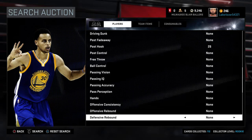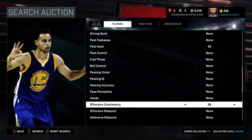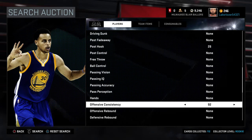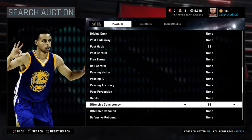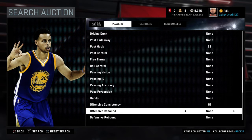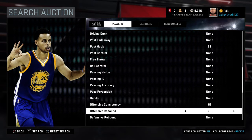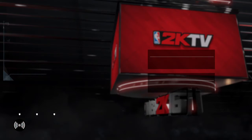Then go down to offensive consistency and put it to 91 or 92 — you can do either. I would recommend 91, but 92 works too; I just prefer 91. Then change both your offensive rebound and defensive rebound to 26, and that's it basically.